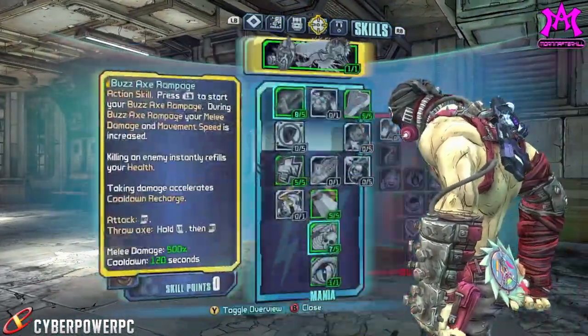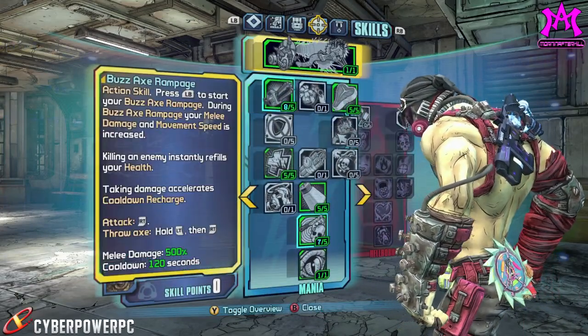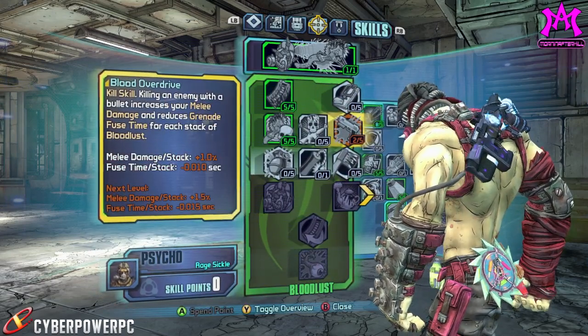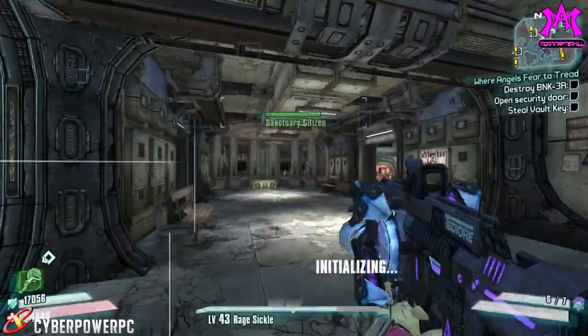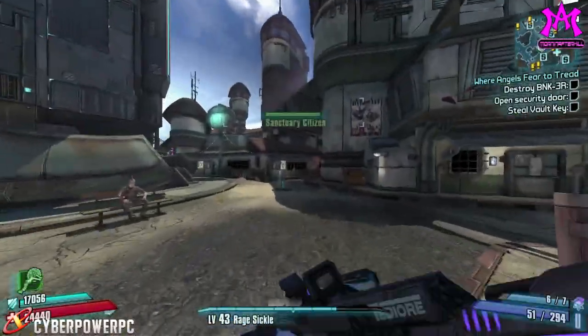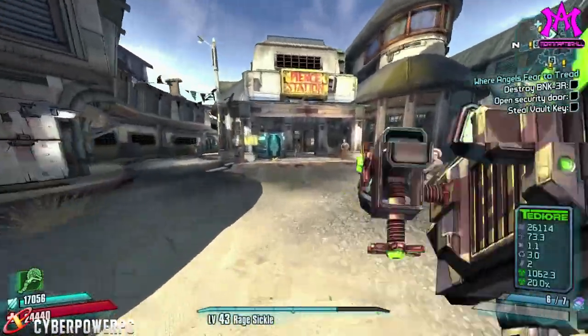Looks like we're fixed. Let's see — level five, so 26, 27, 28, 38 plus five is level 43. We are fixed, gentlemen. But I'm level 43 and I'm not running my ass back up to the Bunker.